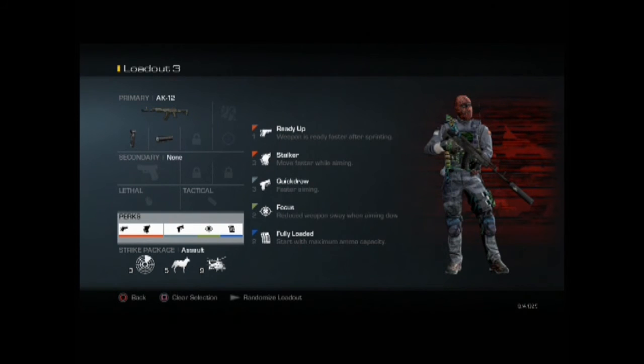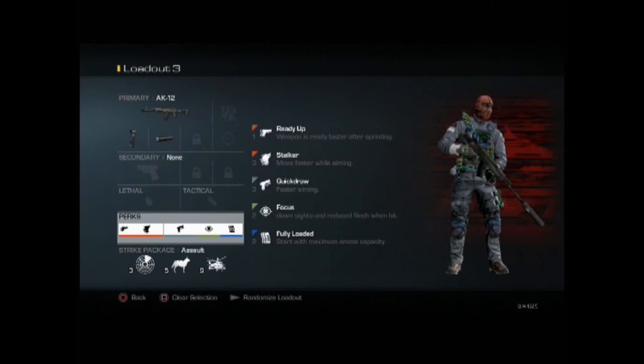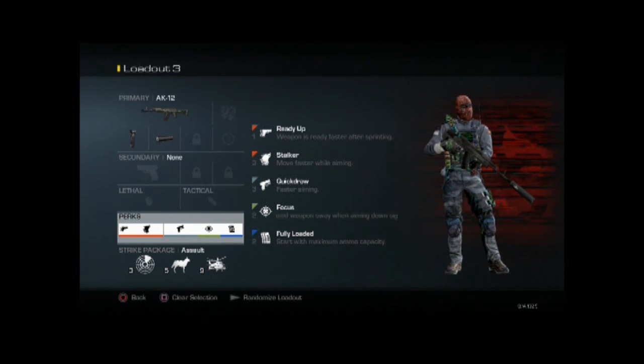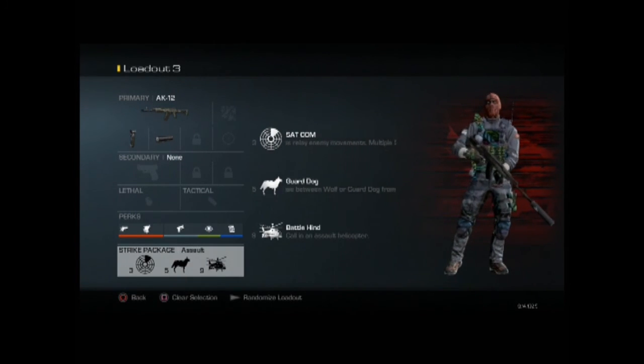And the last perk is Fully Loaded, which means you start with the maximum ammo capacity you can hold. You might want to switch this out for Scavenger, but I like knowing that I start a game with loads of ammo to spare and won't have to worry about picking up Scavenger packs.